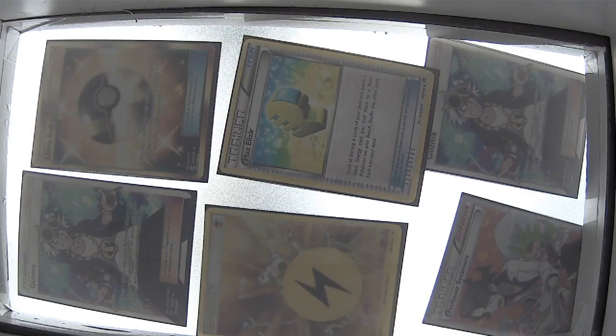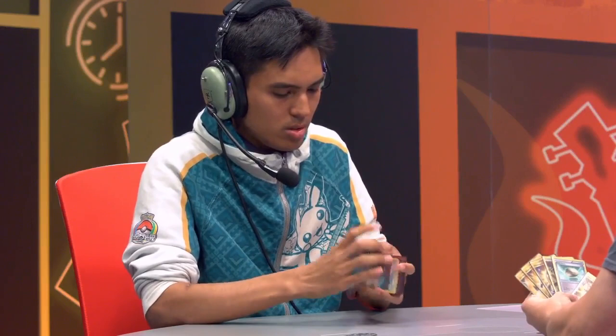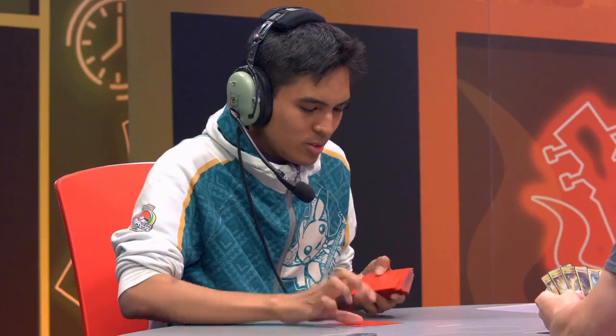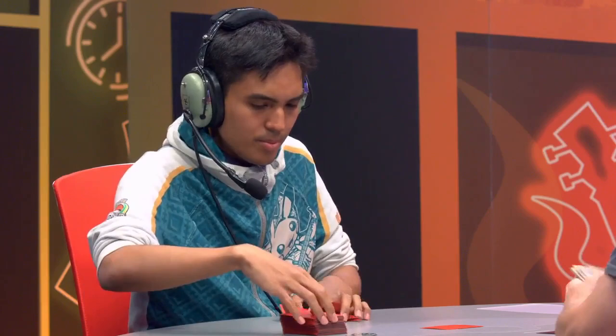But now Eric gets to go first, and with so little time left on the clock, we're very fortunate to be seeing these two decks in action because they're about the only two decks that can realistically have any shot at winning within the time limit. Rayquaza can deal 180 damage on turn two, and Buzzwole can take very early knockouts hoping the opponent doesn't play any additional Pokemon.